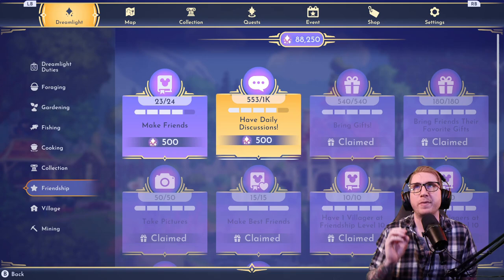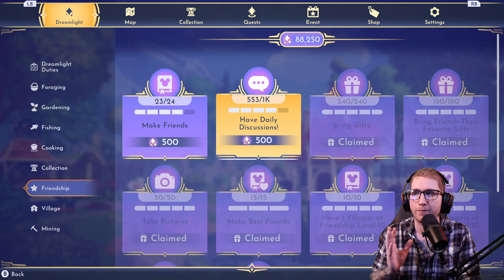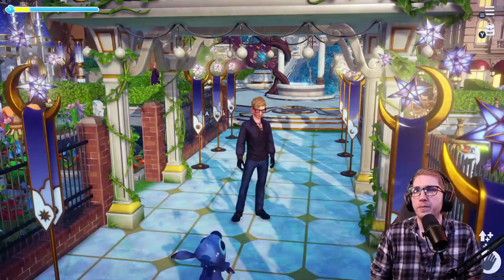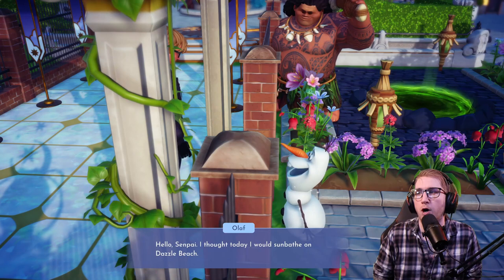We have 23 villagers in the game right now, and if you talk to every single one of them, you can move this up by 23 every day — and you need 1,000. So if you only have a handful of villagers, make sure you're doing those daily convos as much as you can. When I only have a few minutes to play, I'm not going to hunt down every villager, but every single villager I come across, I will stop and have a conversation with.